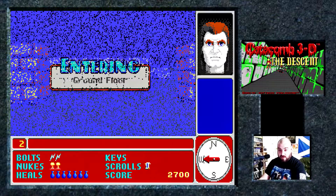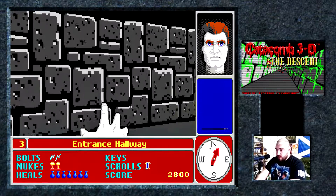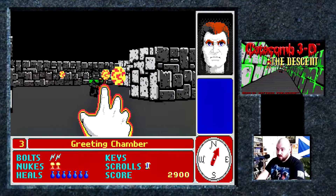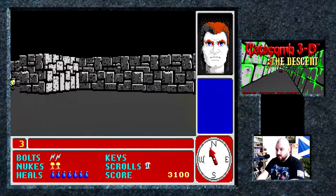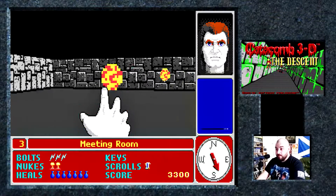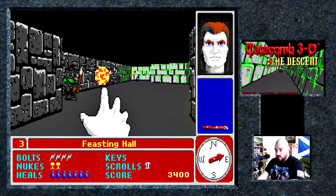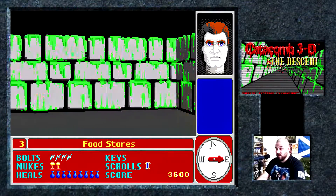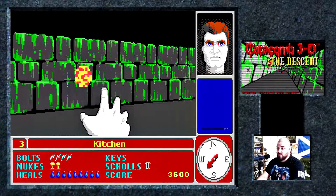Moving on to the next level here — the Ground Floor. The graphics aren't particularly fantastic but for 1991 standards this was technologically incredible, really — to have textured walls and everything. There was a game id Software brought out slightly before this called Hover Tank 3D which is very similar in gameplay but the walls weren't textured, so the graphics weren't quite as good as in this.